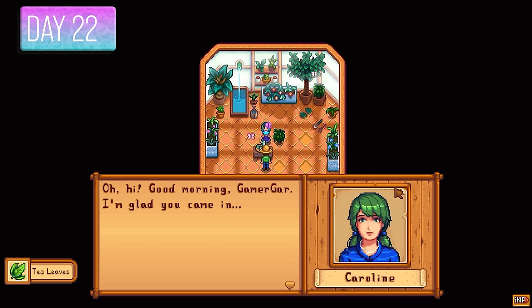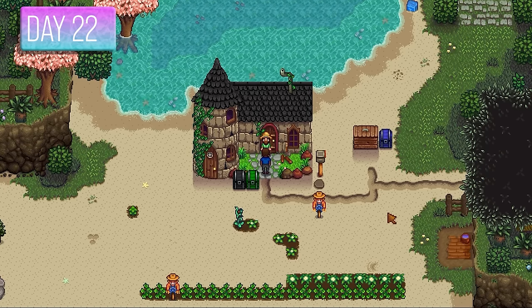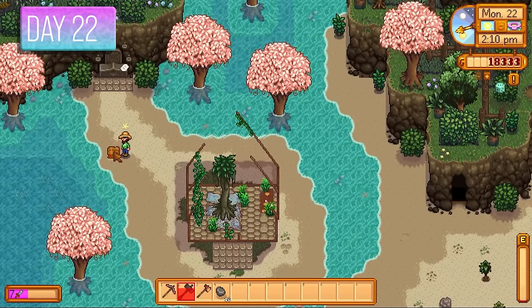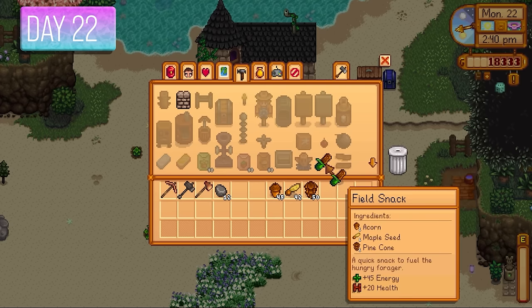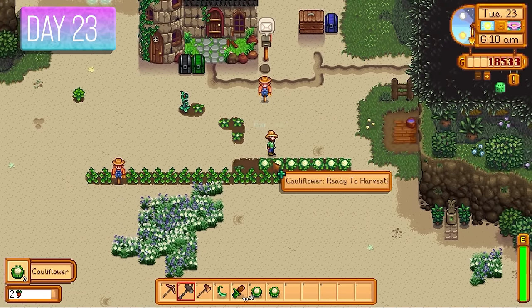I got the mushroom cave from Demetrius because mushrooms are more profitable than the bat cave. Crates turn up on the beach farm occasionally with decent stuff like retaining soil, coffee, and triple shot espressos. Day 23 — time to harvest the lovely cauliflowers. I also made some tea saplings from fibre, wood, and spring wild seeds to sell today.